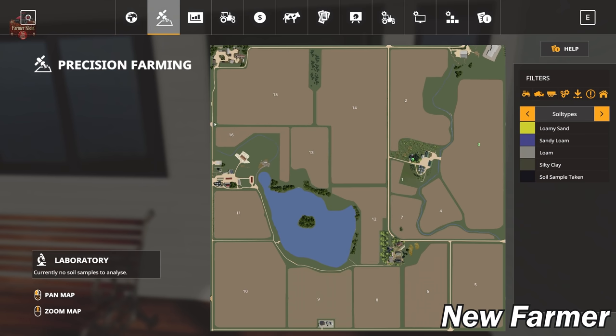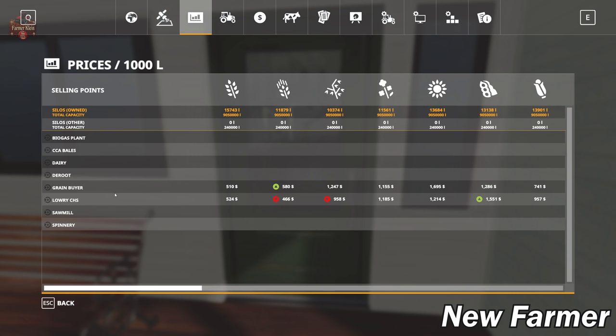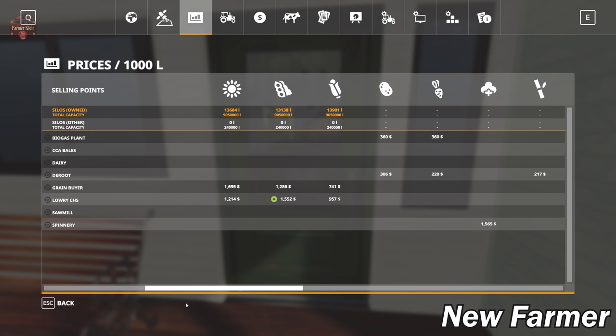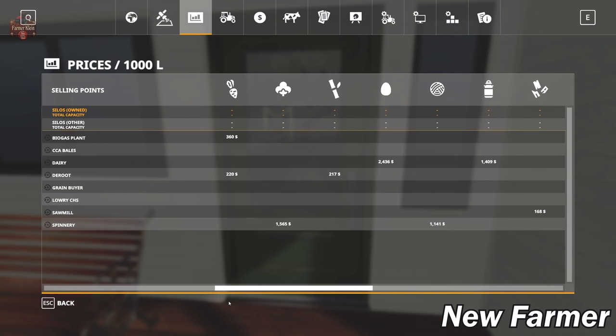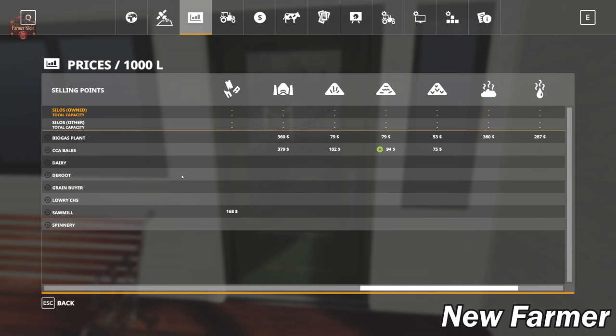Let's load up the custom soil map - that is a rather colorful soil map. We don't have too much silty clay scattered around, but we do have a fair bit of loam and sandy loam and a little bit of loamy sand - a very interesting soil map. We have two main sell points for the bulk of our crops: the grain buyer and Lowry CHS. Two sell points for root crops - the biogas plant takes potatoes and sugar beets. The spinnery handles cotton and wool. The dairy accepts milk and eggs. Wood chips go to the sawmill and biogas plant. CCA Bales accepts silage, hay, straw, and grass. The biogas plant takes manure and slurry, and the bale sell point takes pellets.